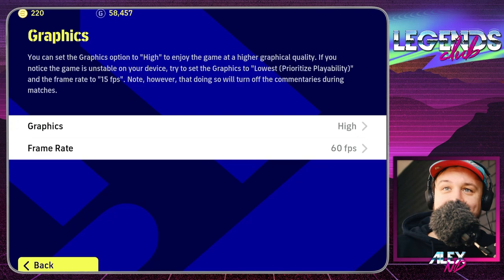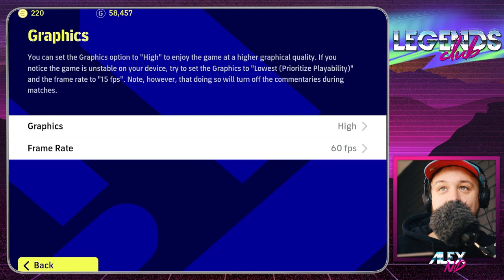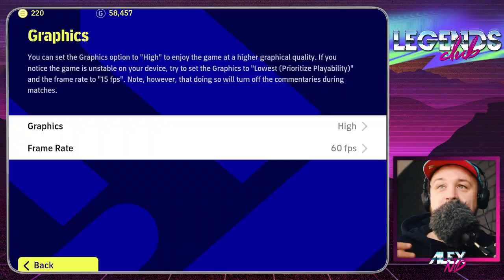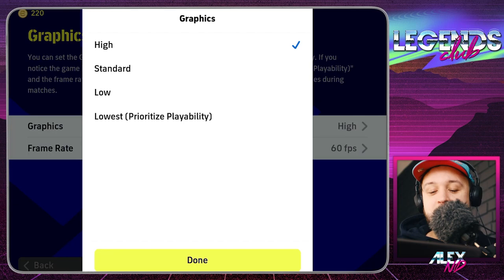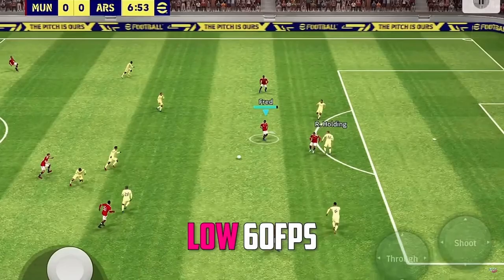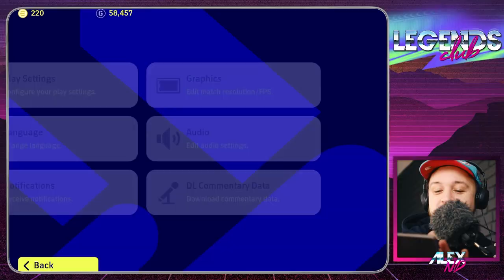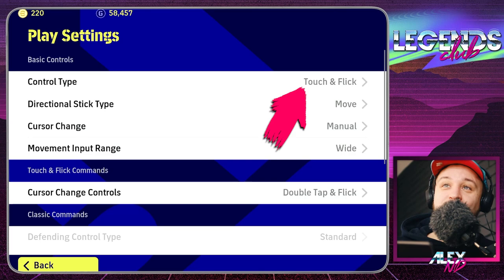We start with graphics because that's the most important part. If the game isn't running smoothly, you can't really enjoy or play well. I have a solid device — it's an iPad mini 5 — and I can play on high graphics and 60 frames per second. What you need to maintain is a high frame rate. You can downgrade your graphics depending on your device, and if you feel like your game is lagging, you probably need to downgrade your graphics.